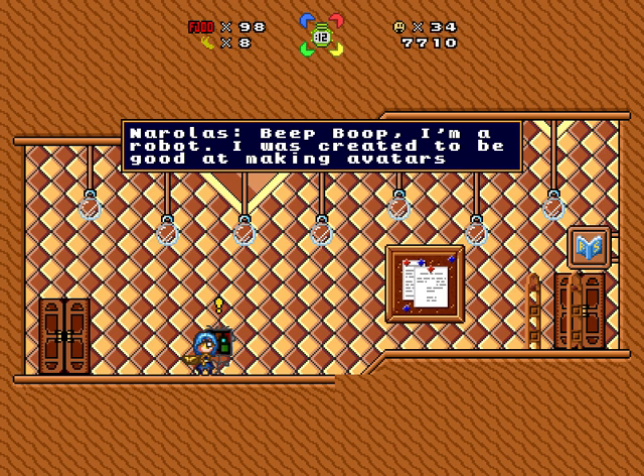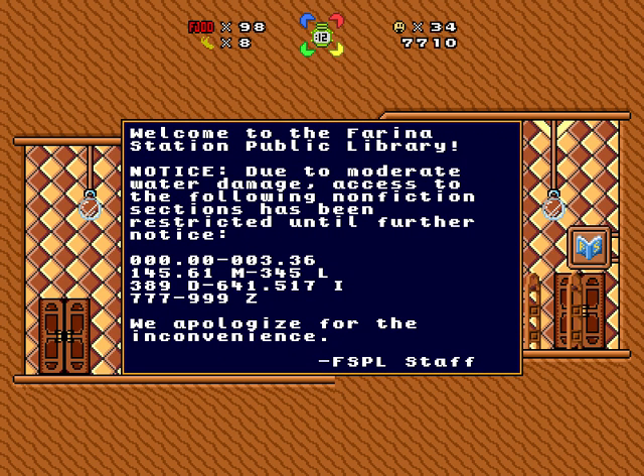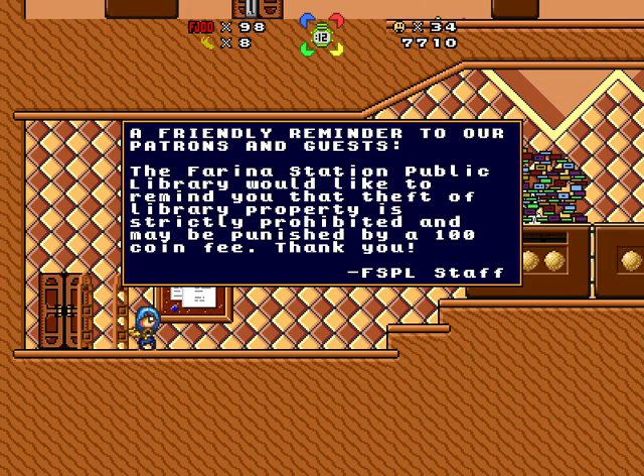Beep boop. I am a robot. I was created to be good at making avatars. I am a failure. Robot tears. Welcome to the Farina Station Public Library. Notice: due to moderate water damage, access to the following non-fiction sections has been restricted until further notice. We apologize for the inconvenience. The Farina Station Public Library would like to remind you that theft of library property is strictly prohibited and may be punished by 100.3.